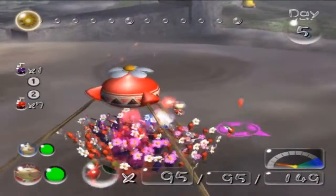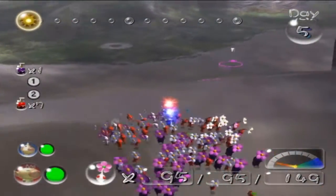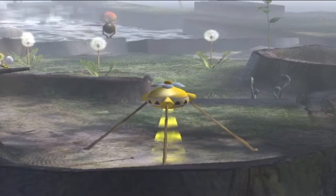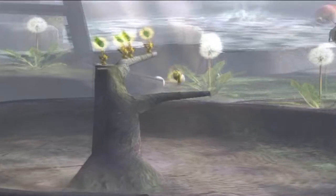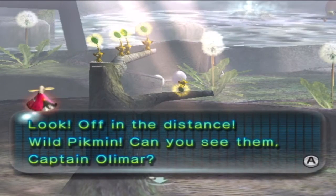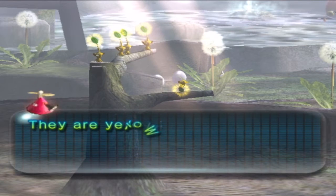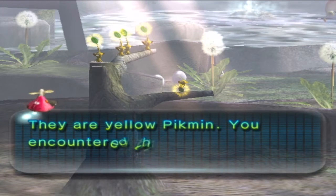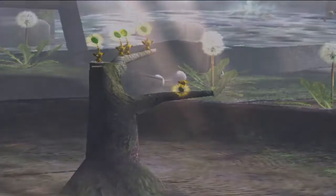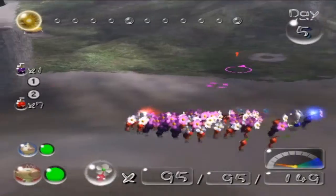We can't do anymore because of the yellows. Look, off in the distance — wild Pikmin, you can see them. Captain Olimar, they are yellow Pikmin you encountered. Yes, they were the second Pikmin to find, now they're going to be the fourth Pikmin we have.